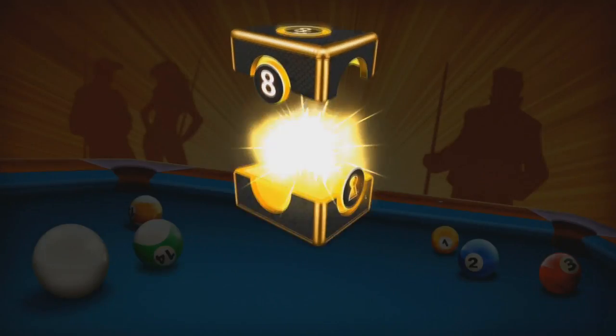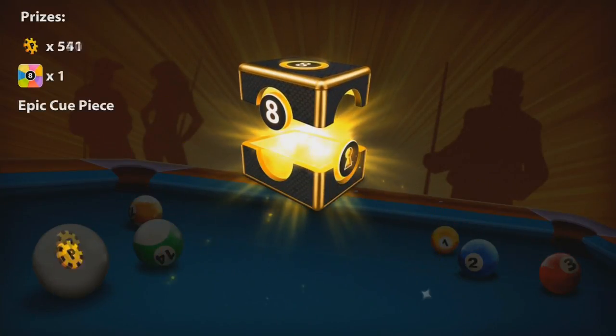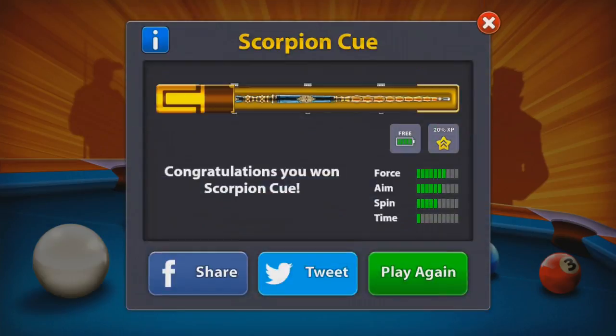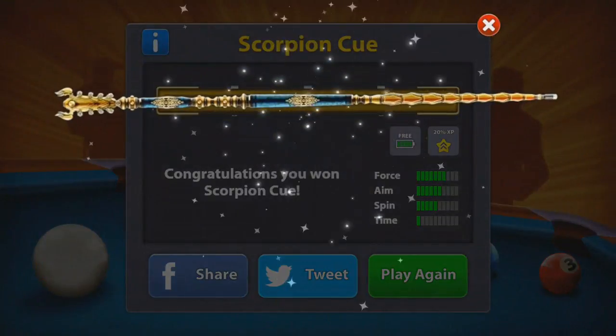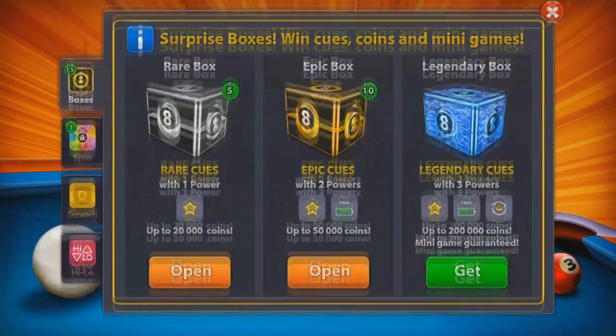Here we go, and another end piece — exciting! So 650 cash, not really worried about that. And we have the Scorpion cue! Oh my god, I'm so happy about this, that thing looks amazing. Play again — ten more boxes left. Let's see if we can get at least four or five cues.